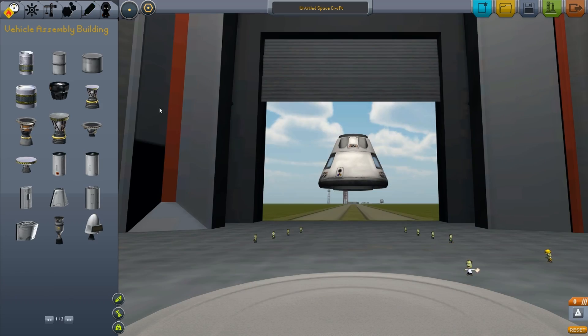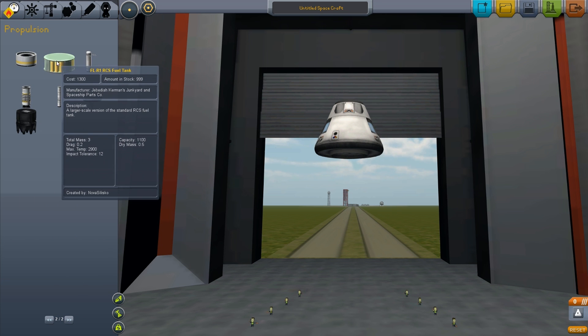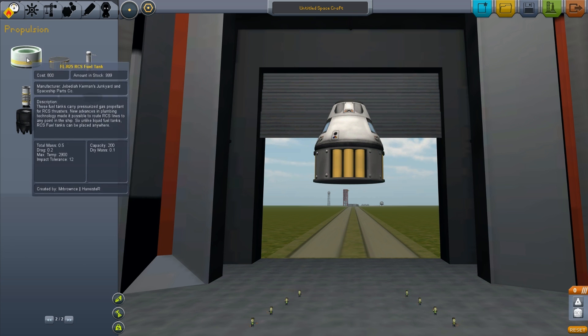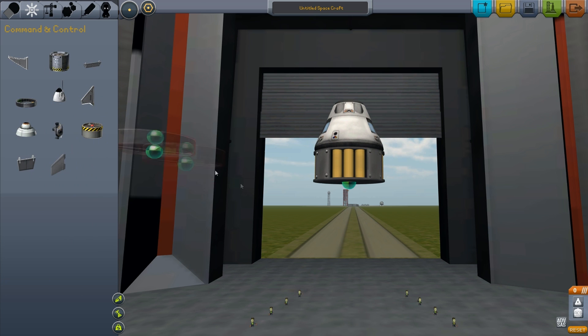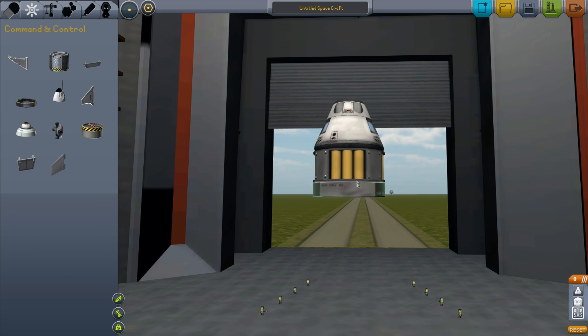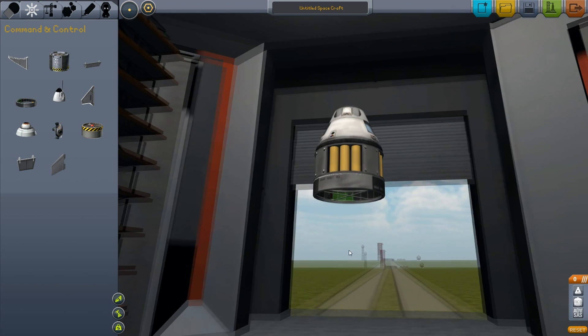Next up, we're going to need the three-man pod. They have added two new parts for larger rockets that are definitely needed. First, in the second tab, we've got a large RCS fuel tank, which is perfect — it was actually hard to figure out how to get the small RCS fuel tanks to control a bigger rocket, so that's very helpful. The next thing is in command and control, and it's an advanced SAS module. These two new parts are very, very helpful. I'm glad that they've added them.